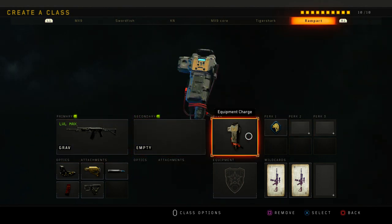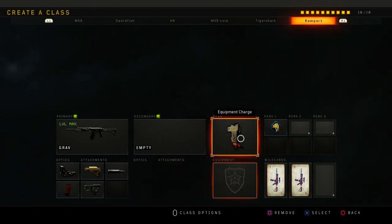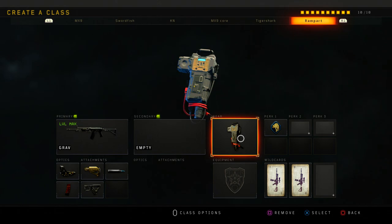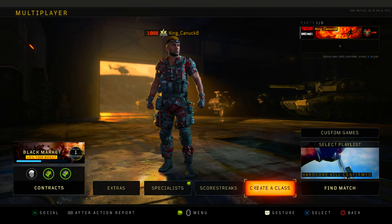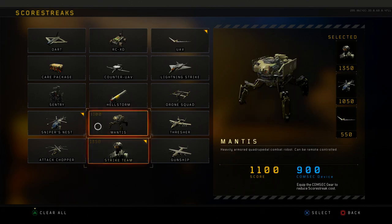So yeah, these are all my classes. As you saw, all my perks are the same and all my gear is really the same across every class. I just use the same stuff honestly — nothing super different or unique about any of my setups.